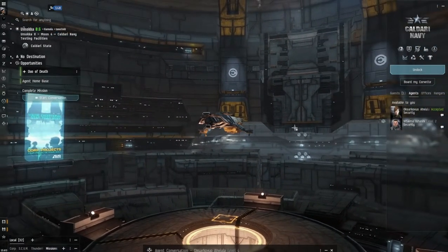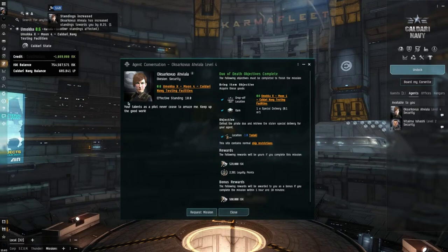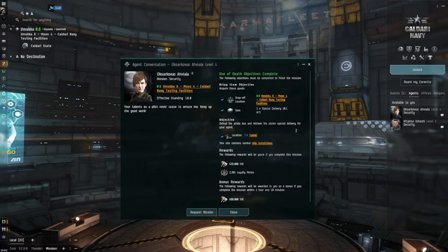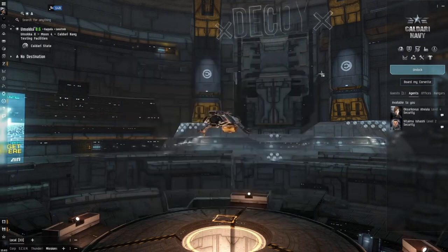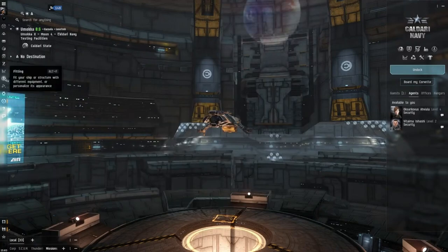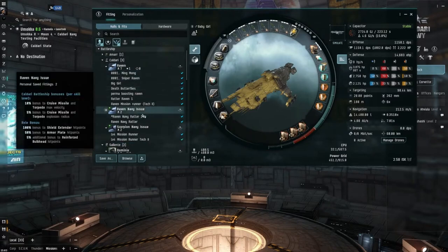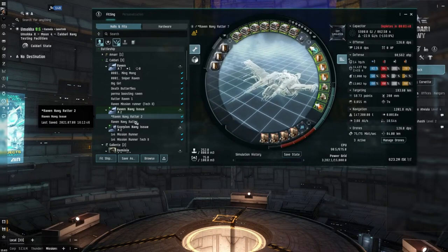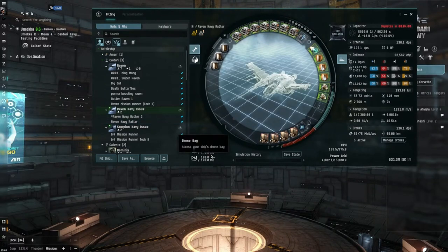It does exactly what it says on the tin. Let's tell her we've done this — give me my money. And there we go, I'm up to 688,000 loyalty points. I might buy that Caldari Navy Raven. I do like that — there's a fit I've got for that. Navy Raven, yeah — got a couple of fits for that, they're near enough the same.